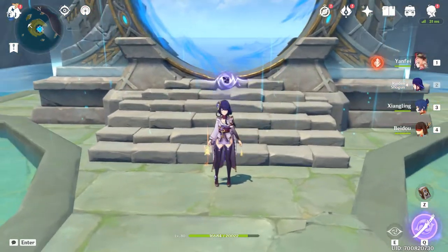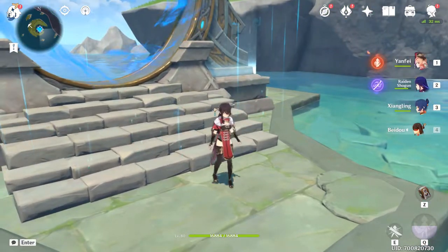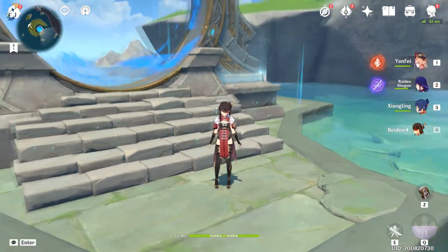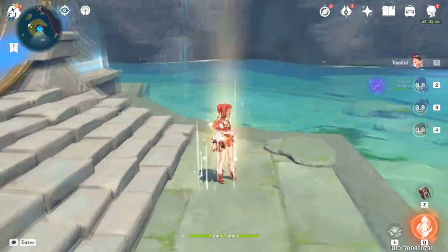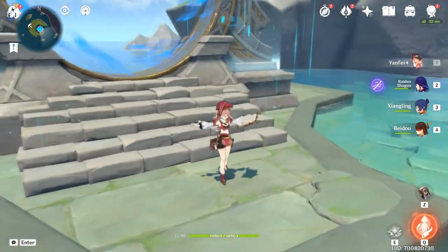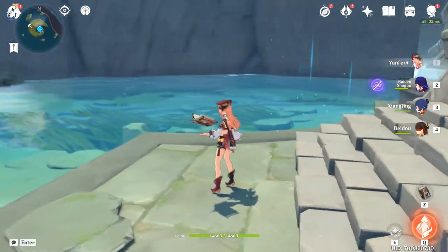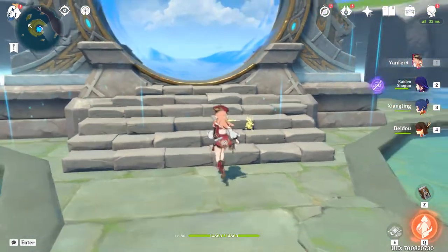Raiden's E ends up giving you tons of energy recharge, which in turn recharges Beidou's ult much faster. Which in turn means you can then use Beidou's ult, which then creates tons of reactions using Yanfei's basic attacks and her skills and her burst. And it is so much fun, it is absurd.